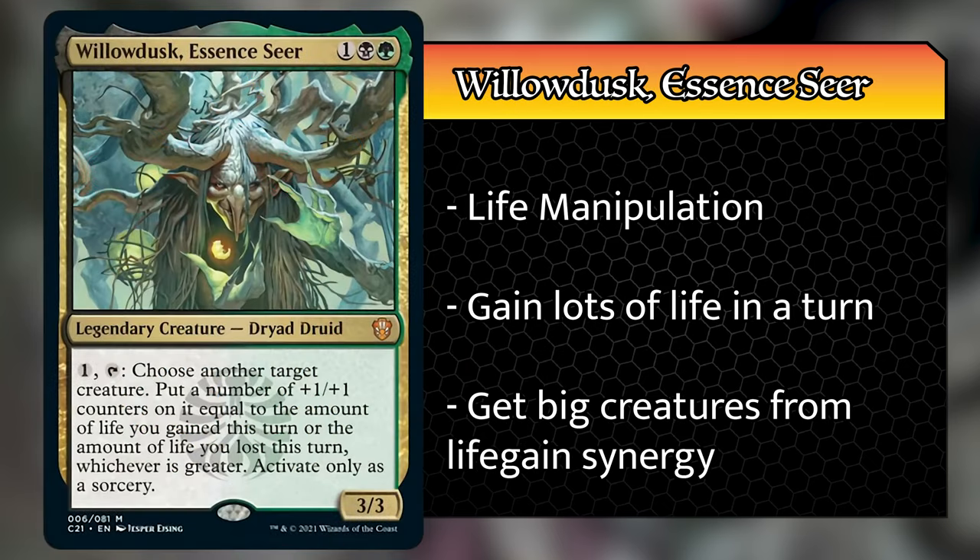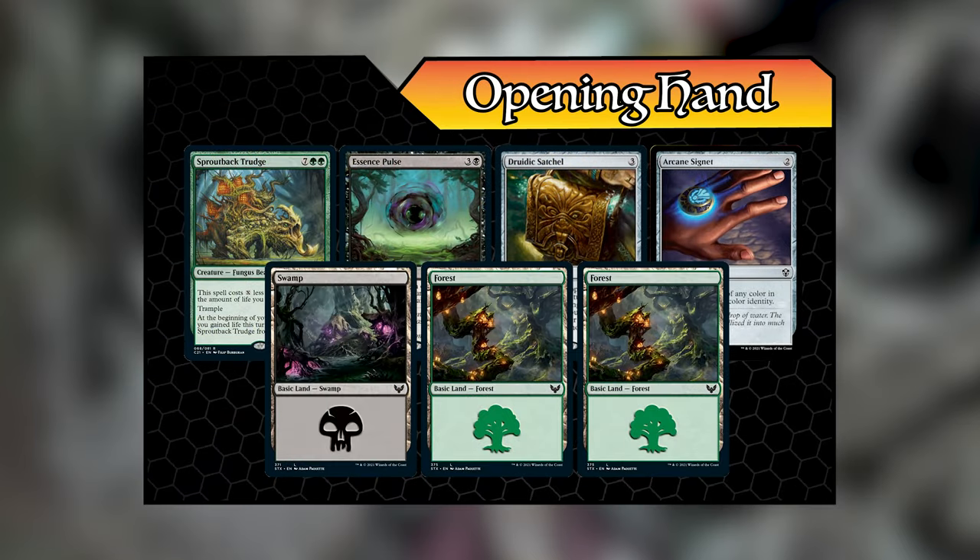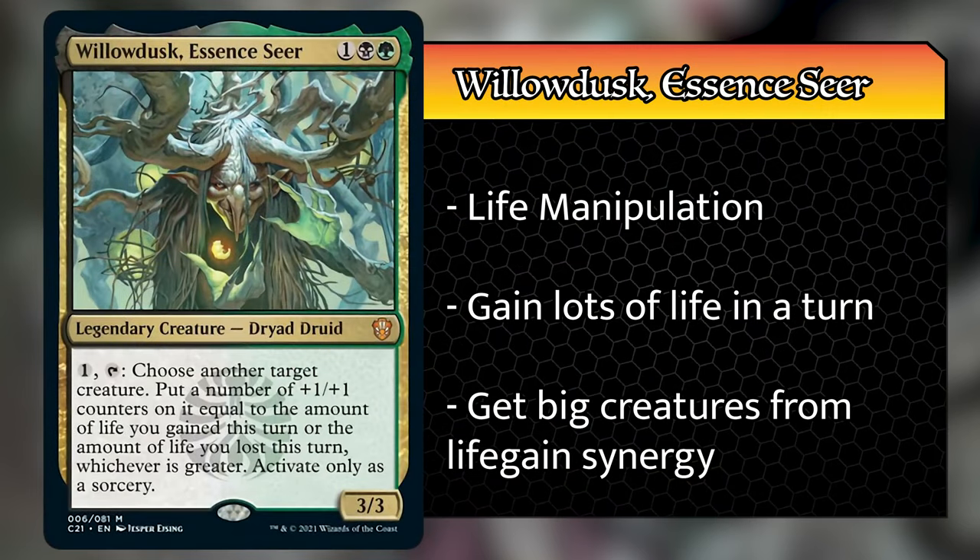Next up, we have Landon piloting the Witherbloom Witchcraft deck helmed by Willowdusk Essence Seer. His opening hand contained an Arcane Signet, a Druidic Satchel, Essence Pulse, Sproutback Trudge, two Forests, and a Swamp. This deck is all about life manipulation — either gaining or losing a bunch of life in one turn so that Willowdusk can make your creatures super huge. Landon decided that the Hufflepuff sleeves fit this deck the best.